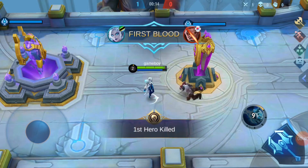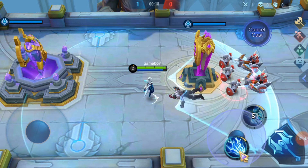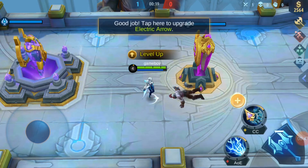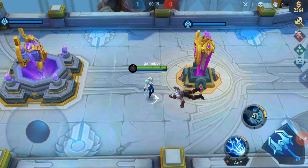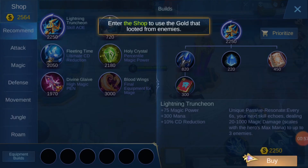Burst Blood! Servant upgraded! Her defense turret is under attack. Take them out! Your servant has advanced to level 3. Tap here. Great job! You've received lots of gold.